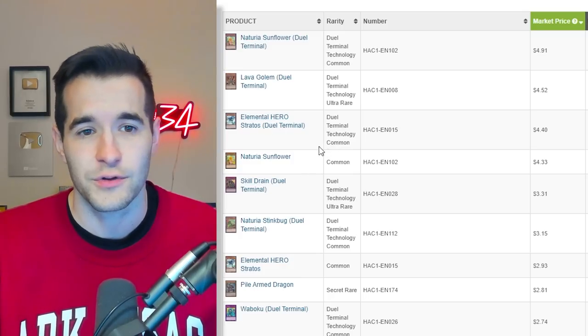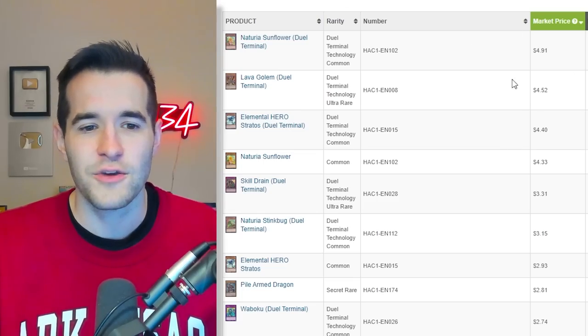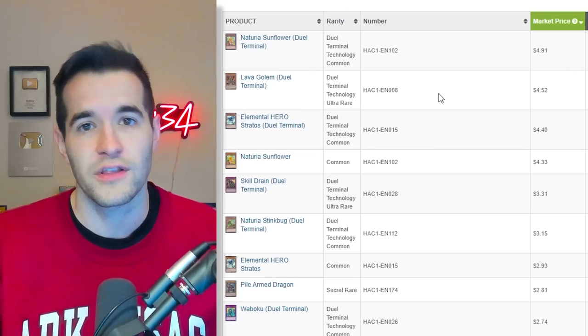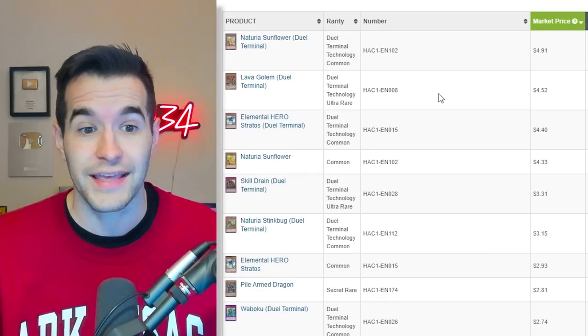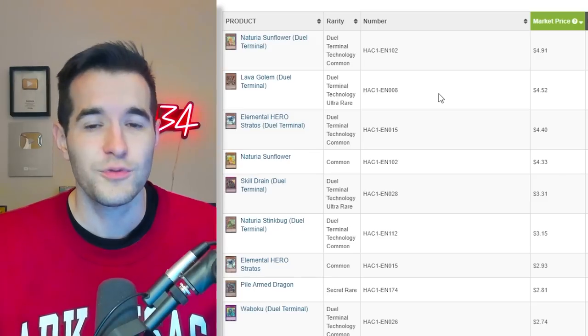It's basically the Stratos and the Skill Drain, and I guess the Notorious Sorcerer for $4. Not a lot of value — not really much to open if you're a collector. What are we going to collect out of here? I guess the Stratos, maybe the Skill Drain. If you're pulling for value, there's none there, so you're basically going to lose money every time you open this. This was a super rough set.